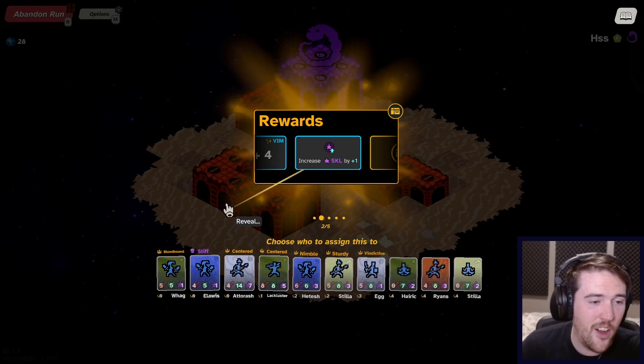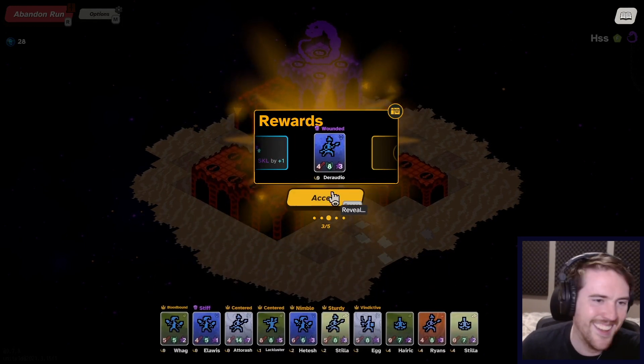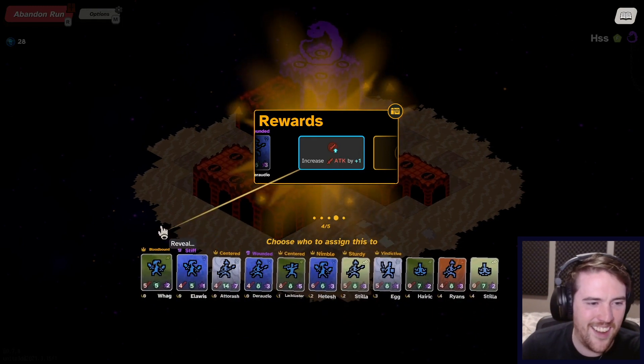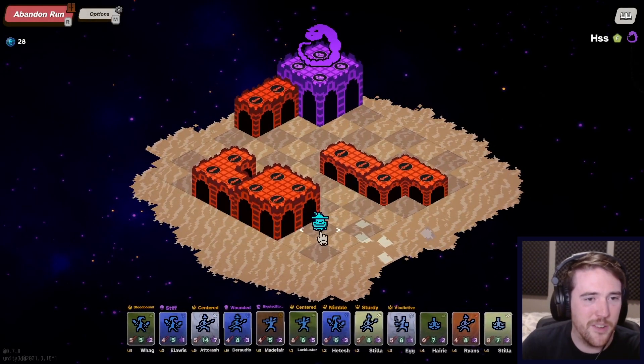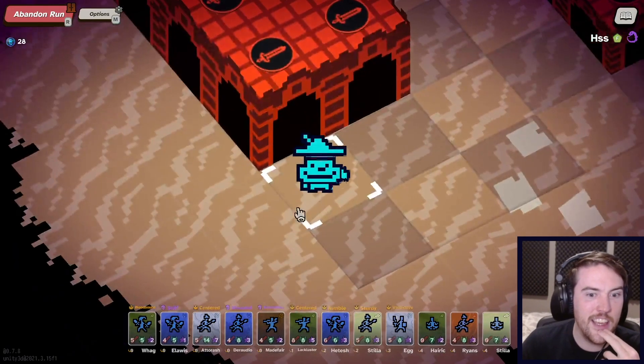Extra skill — always good for a Rogue. Wounded, I don't really want you. Not in great shape — you can have higher attack. I ended up with a lot of crappy units just then. I wonder if I could intentionally kill them — is that insane?